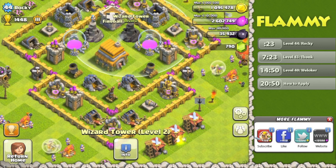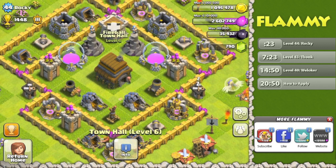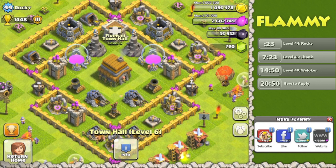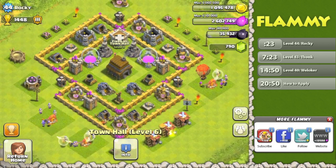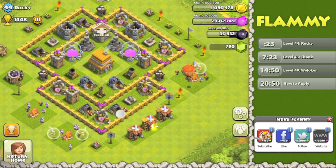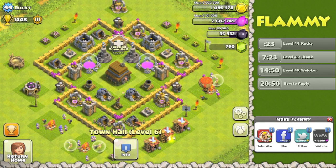Probably the most controversial part of your base is the town hall in the center. In general, I'd recommend keeping your town hall outside the walls even if you're making a trophy push. It's absolutely possible to maintain a very high trophy count with your town hall outside. At Town Hall 6 and 7, it's actually better to keep it outside because anyone up at 1445–1448 trophies is probably going to be a Town Hall 7, 8, or 9 and able to 3-star you anyway. Putting your town hall outside the walls might mean you get more 1-stars rather than 3-stars, which actually helps you maintain trophies more easily.